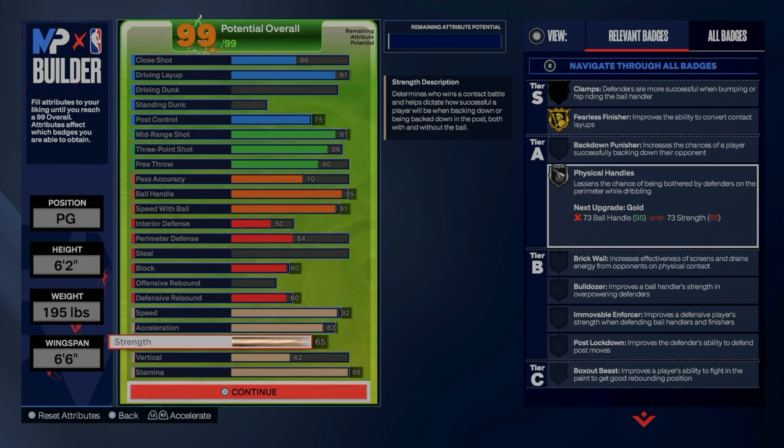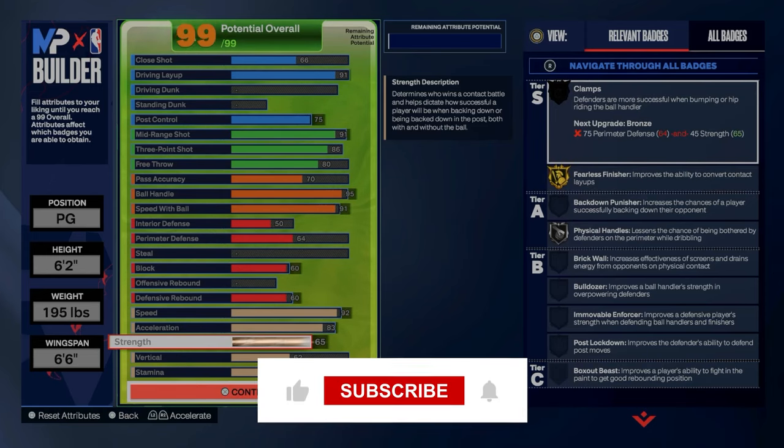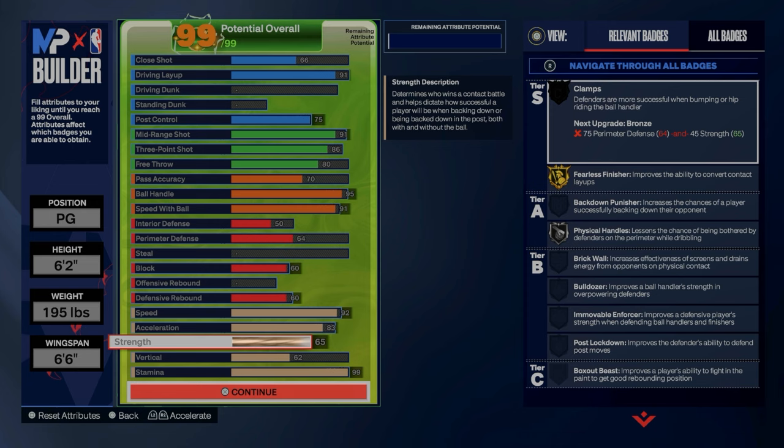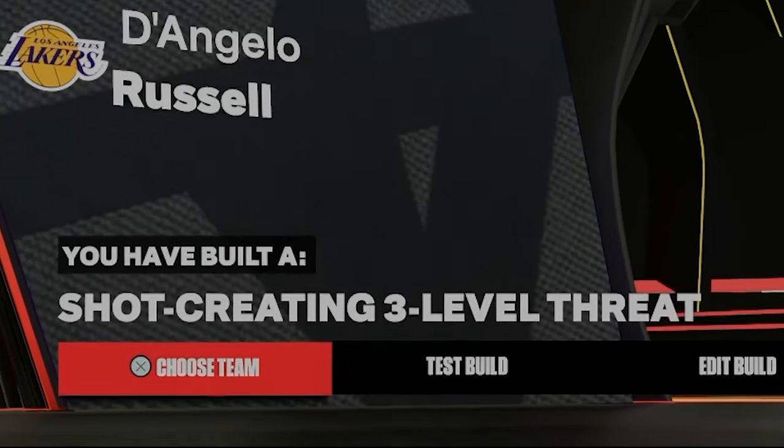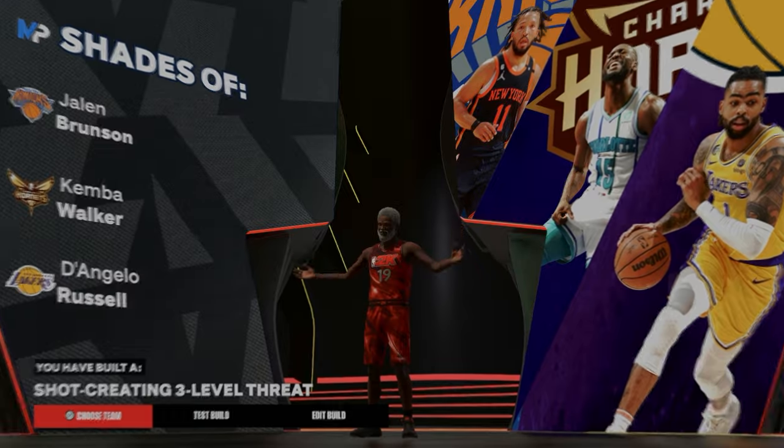This is my personal Kyrie build. I know some people probably have it with more defense, but I want to play straight like Kyrie — Kyrie has no defense. He's done some defensive plays, but this is my personal build. I love this build, I've been playing with it the entire time. This was inspired by Shuck's three-level threat rating. So that's the build guys — I'll see you in the next video.